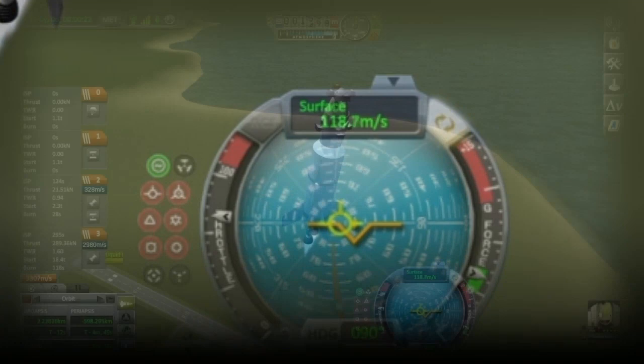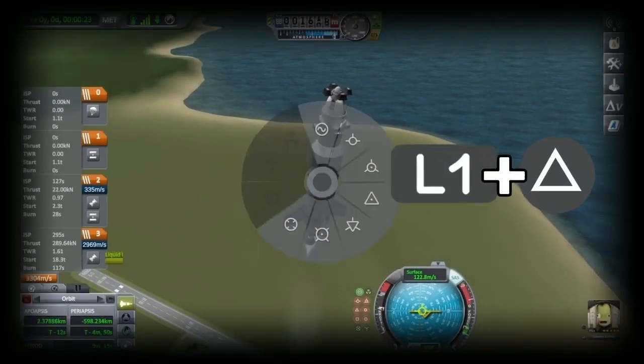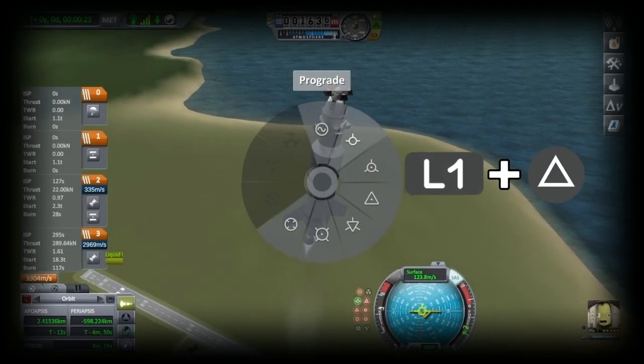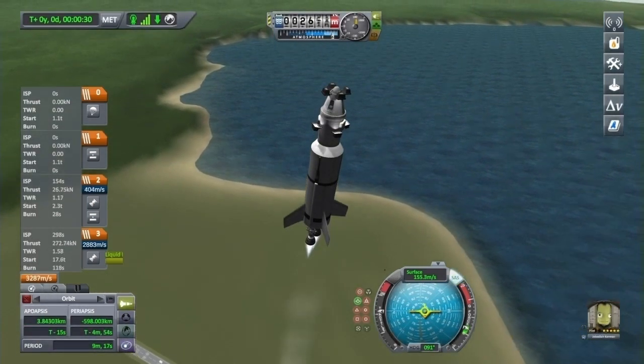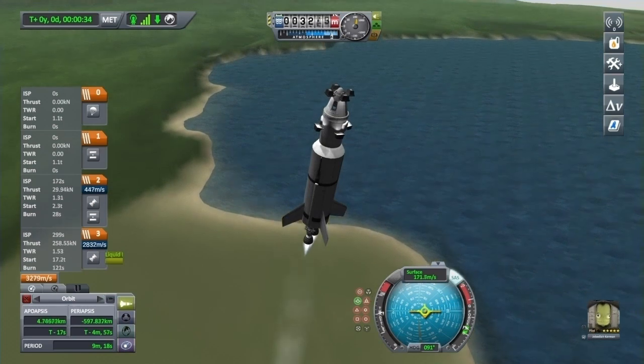When you have achieved that, lock to prograde by holding in L1 and tapping triangle and selecting prograde. Don't forget to keep an eye on your TWR, keeping it just below 1.6.